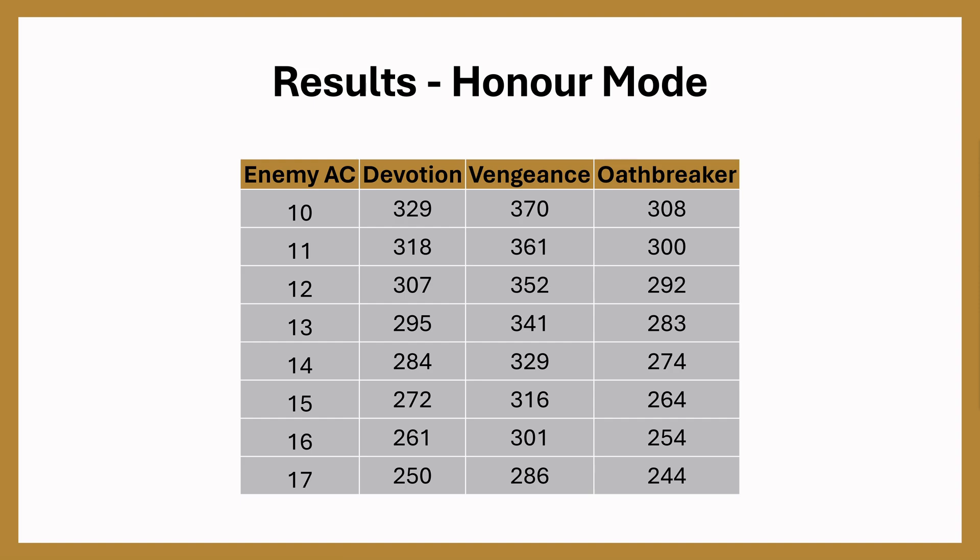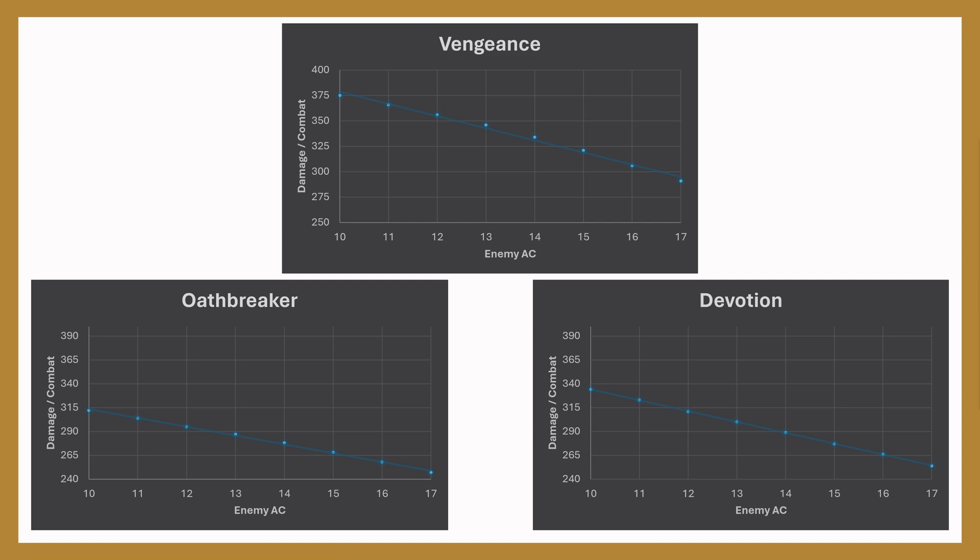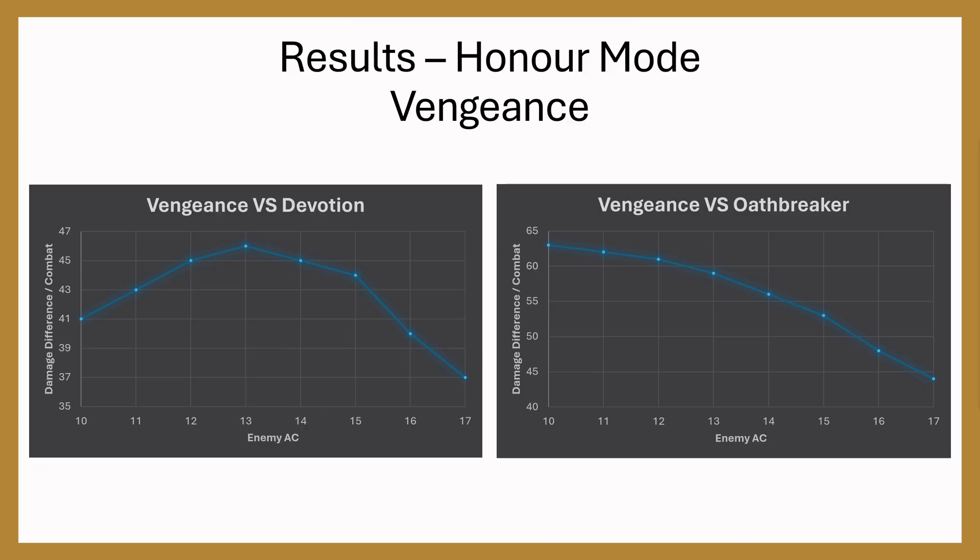Now let's jump straight into the results. Rather than going through the calculation step by step, I'll show the results and talk through them since we have more data points than usual. Vengeance comes out clearly in front by about 40 damage over Devotion and about 60 damage over Oathbreaker. Looking at graphs, Vengeance holds up very strongly against the other two. Oathbreaker has a weaker early game but a stronger late game compared to Devotion, which is the opposite. Against Devotion, Vengeance shows a power spike in the AC 13–15 range, tailing off at 16–17. Against Oathbreaker, Vengeance tails off sharply between AC 15–17 but stays relatively constant from AC 10–14.